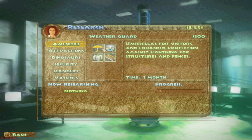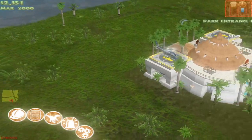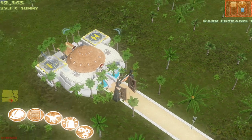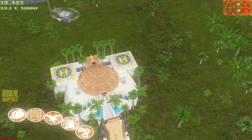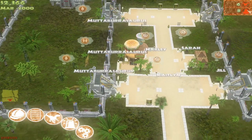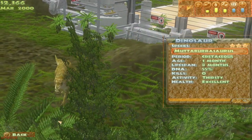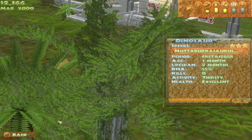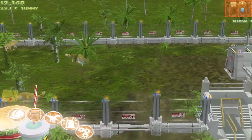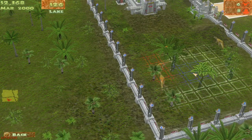Cash machine. We need a weather guard just in case it rains so our visitors won't get wet. We have 1, 2, 3, 4 — wow, only 4 visitors. How can we make money? How about a Mataborosaurus? It has a lifespan of 8 months. Oh yeah, I forgot — we need to give them a water source. I'm the worst park manager ever.